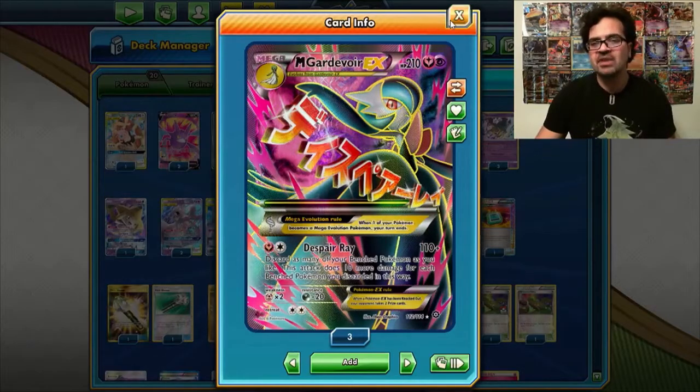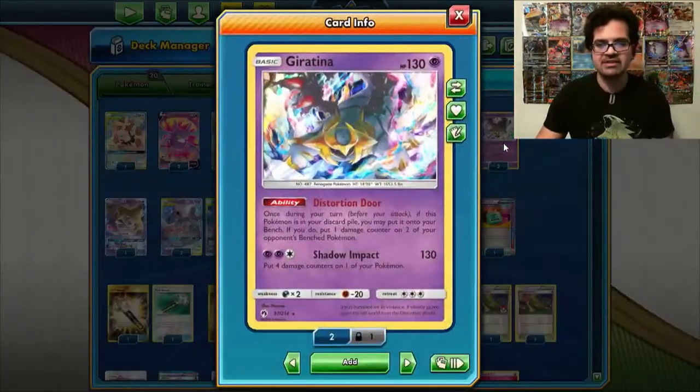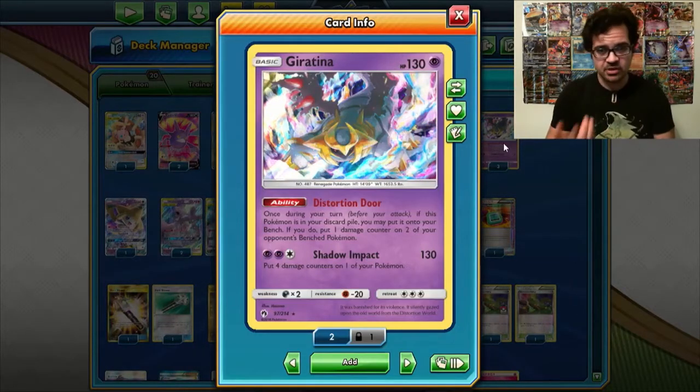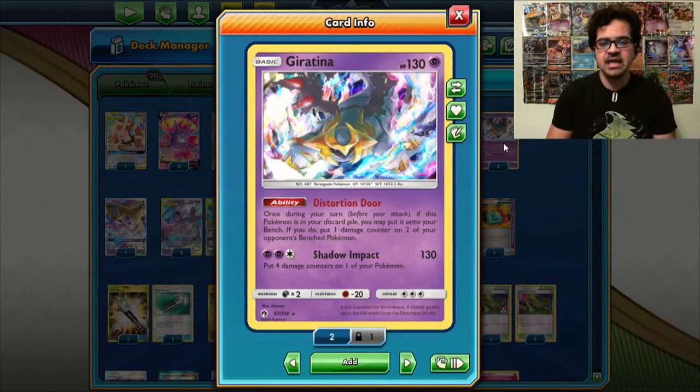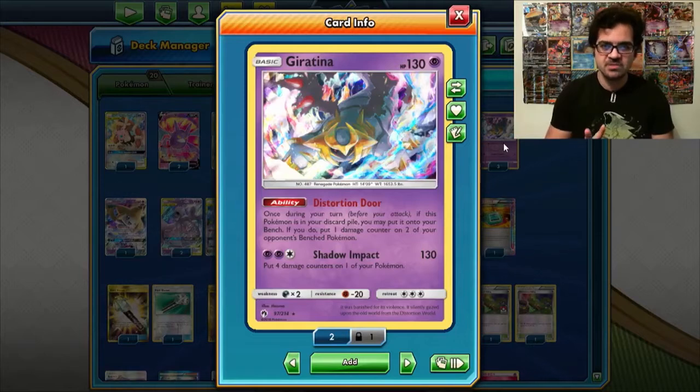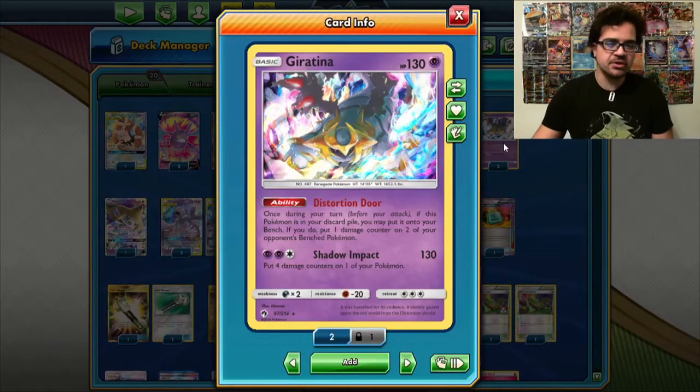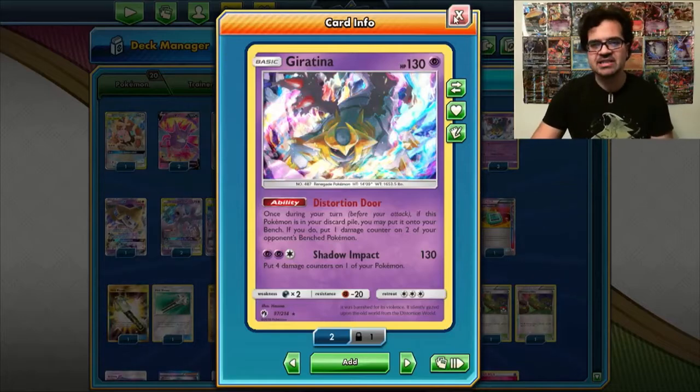It allows you now, with a card that came out in Lost Thunder called Giratina, to recycle put-in damage counters on your opponent's board via Distortion Door, which puts a damage counter on two of your opponent's bench Pokemon. And then, when you use Despair Ray to wipe them all off the board, Distortion Door can bring them back the next turn.